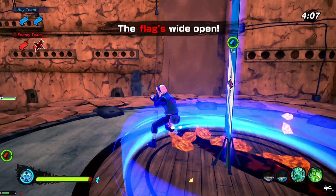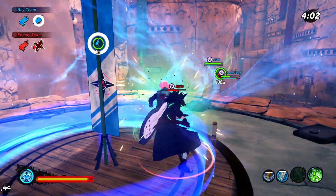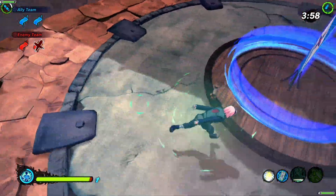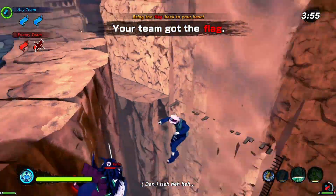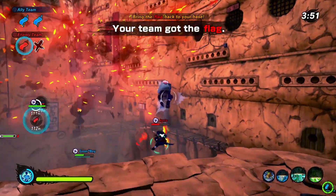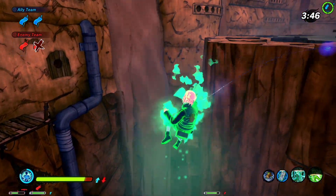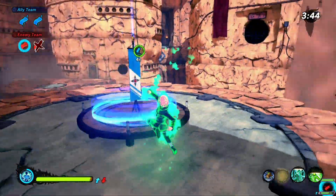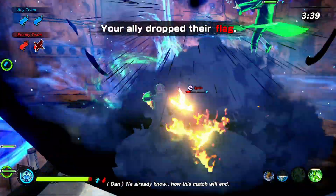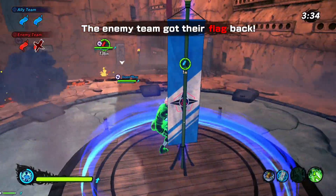Madara's okay. Her second jutsu is insane — it gives you a barrier and it reflects the damage, or turns the damage you take into healing. You can launch it mid-combo while you're getting rocked, and suddenly you're healed. It's kind of crazy. Mario's nearly dead — trying to hide in the ground. I'm staying with the flag.